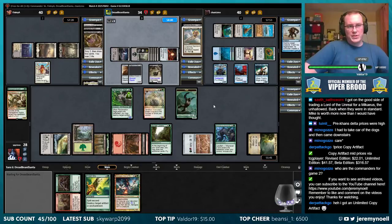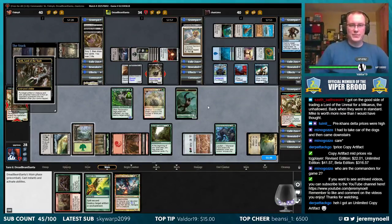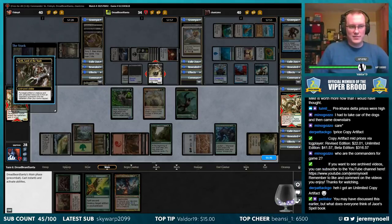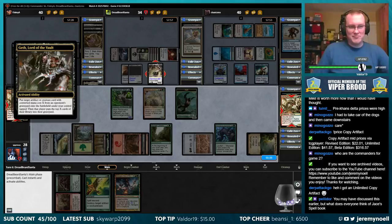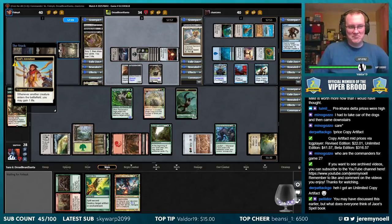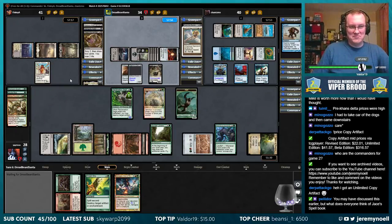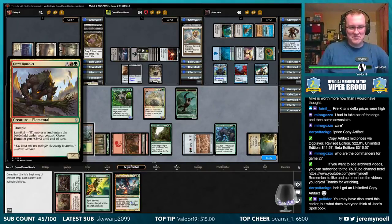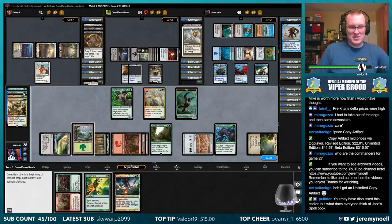That Soul's Attendant is funny — it just dies instantly. Got my Scoop Mob and Grove Rumbler.